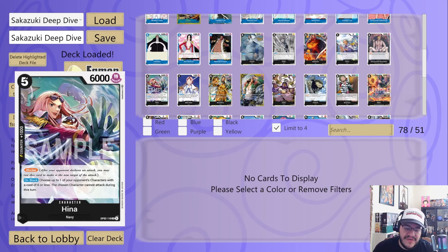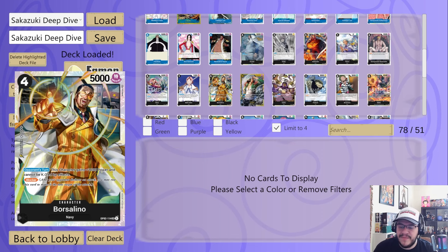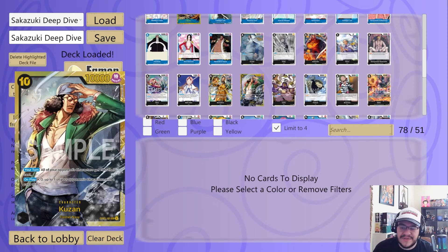Kuzan is insanely strong in this deck — your game plan is to protect the Kuzan. You want to protect your Kuzan so that anything you play, the number on it is now four higher than what it was. Kuzan draws a card and gives minus four when attacking — absolutely insane. Koby pops a three or less, Sakazuki pops a five or less, Soru is a 2K another blocker, Hina blocker that can stop another card from attacking. Bella Mare — rest it, give minus one to a character and your leader or one of your characters gains 1000 for the turn; some black decks play this for that extra boost.